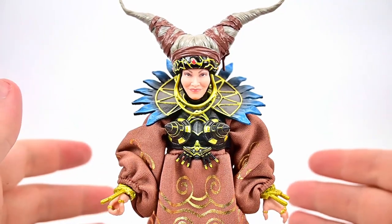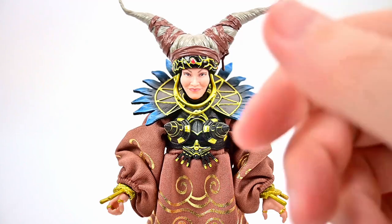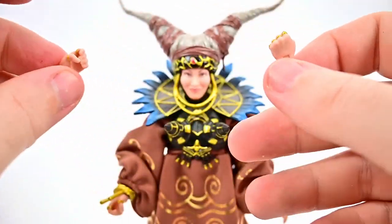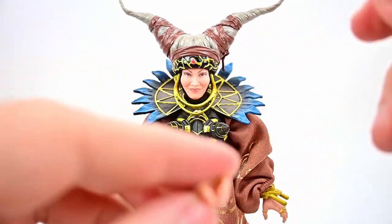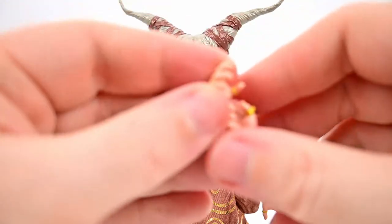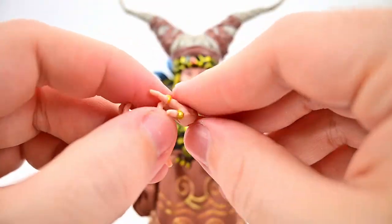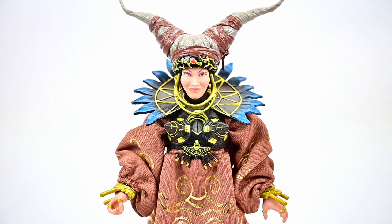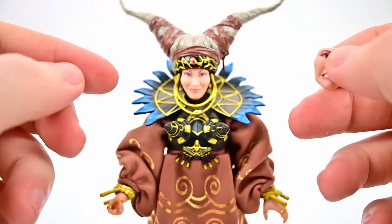Being a deluxe figure, Rita comes with a bunch of extra accessories. First, extra hands: a fist hand, a grip hand for holding the staff — which she already has on — an open hand for the left, and a pointing hand so she can be yelling at the Rangers. Those additional hands fit really well for Rita.